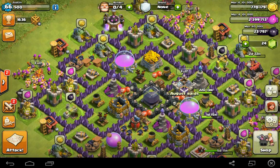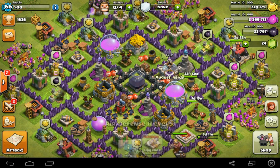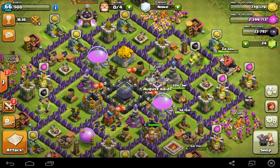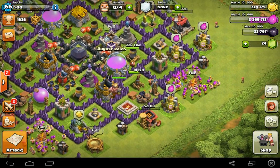After I get everything to where it needs to be, I plan on upgrading my air defenses first to get them to level six — I like how they look. Then I'll probably move on to wizard towers, and eventually the cannons and archer towers. That's how I plan on upgrading my defenses.